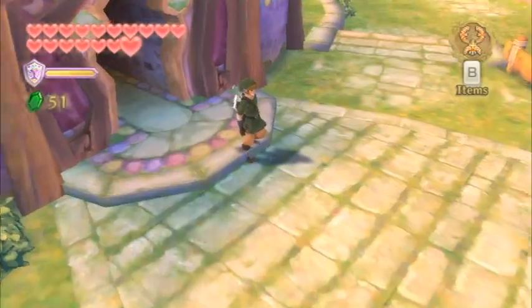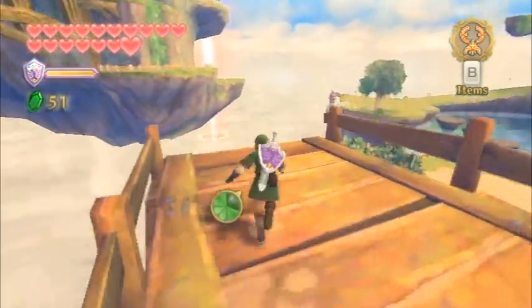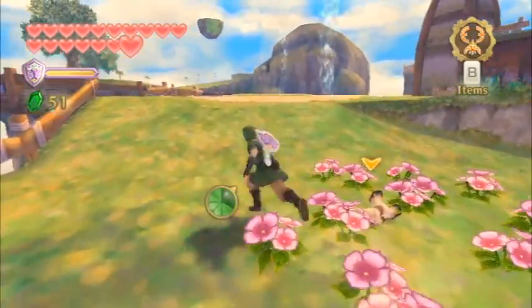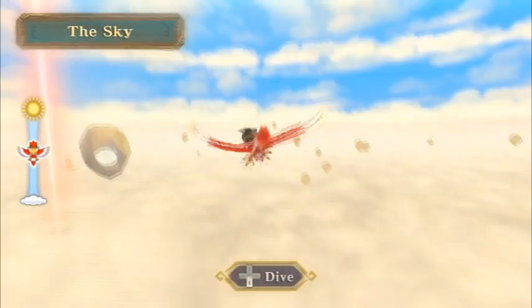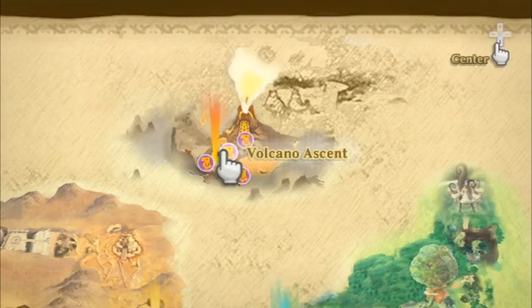Our next destination is over at the Eldin Volcano, where we'll be able to dive further into the main quest. Go ahead and just dive off any of the platforms — well, don't completely fail like that, that was awful. Just dive off the platform and fly on over to the Eldin Volcano region. That's pretty much going to do it for this video, so join me in the next video where we will take on the next Silent Realm area. I will see you guys there.